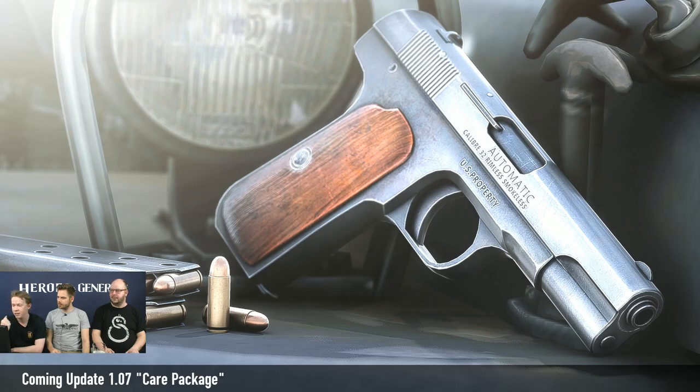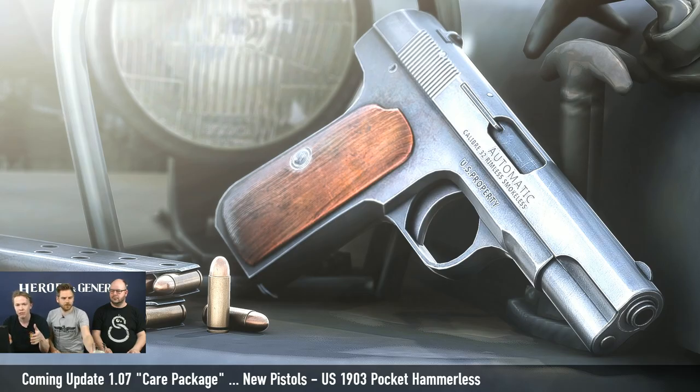We'll start by having a look at the American one. It's a 1903 Pocket Hammerless pistol. It was designed by none other than John Moses Browning, who is pretty much the grandfather of the modern firearm. It is the third of his generations of designs — the concept was to have three different types: a full size, a compact, and a pocket pistol, all following roughly the same design but for different calibers and sizes.